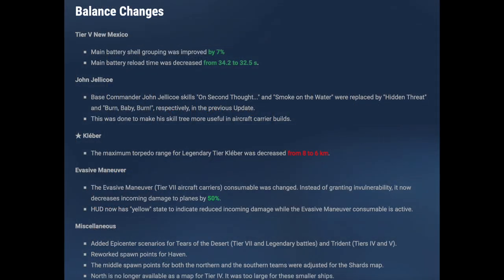Last but not least there are balance changes, and there are some pretty interesting ones. The New Mexico and Jellicoe aren't that interesting, but look at the legendary Cléver — torpedo range gets cut from 8 kilometers to 6 kilometers. That is quite a cut. Yes, the ship needs it, it is too powerful, but I think that's going to ruffle some feathers with the Cléver lovers out there. Also, evasive maneuvers for carriers — that was always ridiculous and overpowered. Now planes are no longer invulnerable during it; they just take 50% less damage. Not perfect, but better.